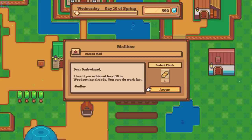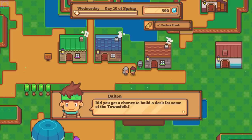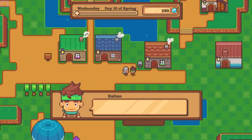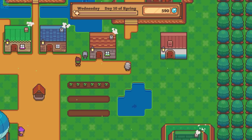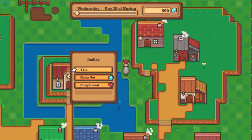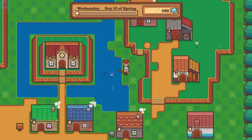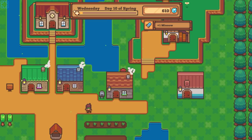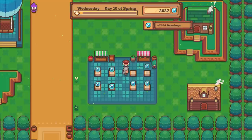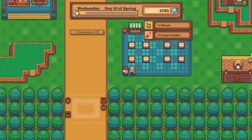Dear Dark Wizard, I heard you achieved level 10 woodcutting already — you sure do work fast. Did you get a chance to build a desk for some of the townsfolk? Some may want to live on higher elevations or close to certain structures. Try interacting with the desks in different houses to see people's requirements. First off, I must find my favorite minion — luckily his positioning is predictable. I have no idea if fishing is actually a good moneymaker for me, but it's good for food.